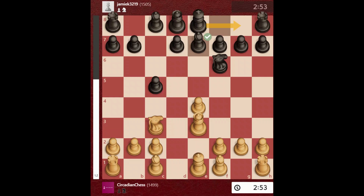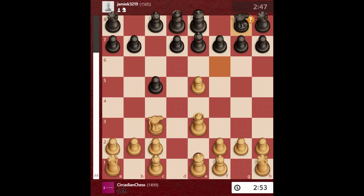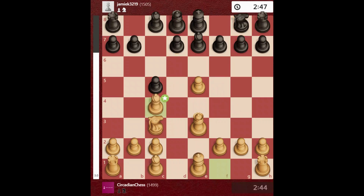I play pawn to e5, attacking his knight and restricting him from castling. He retrieves back his knight. I thought he was supposed to play knight to g4, which was a possible move, but he was scared of the unprotected knight. He could just play d6 or d5 to protect his knight.